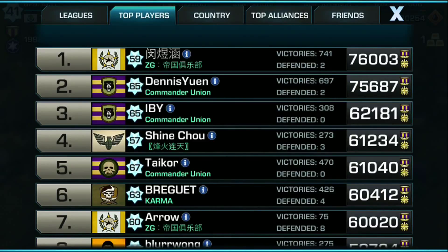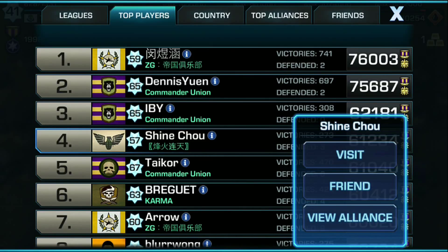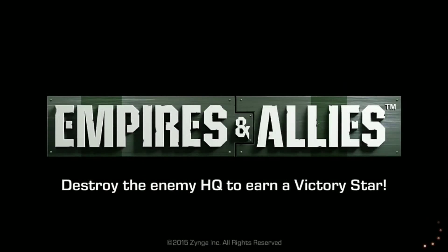Number 4 is Shine Chow. I'm not going to be able to pronounce that alliance name. But Shine Chow is holding down number 4 with 61,234 medals in Empires and Allies today. Solid work! And let's go ahead and dive into Shine Chow's base here and see exactly what a number 4 on the leaderboard base looks like today.